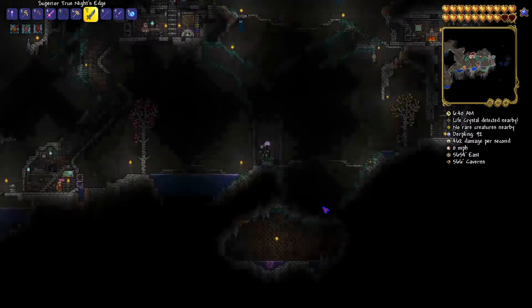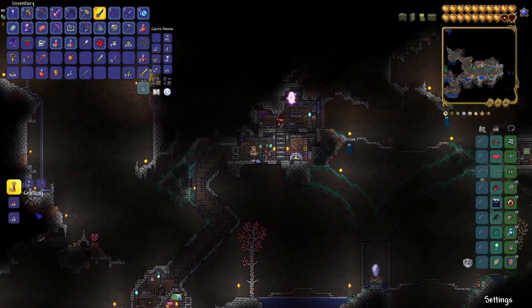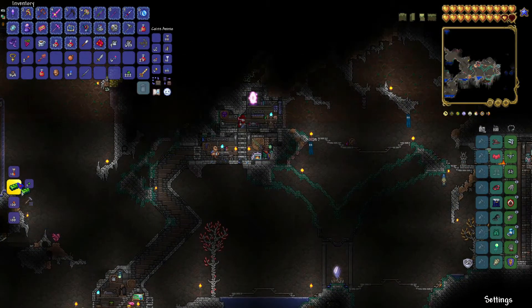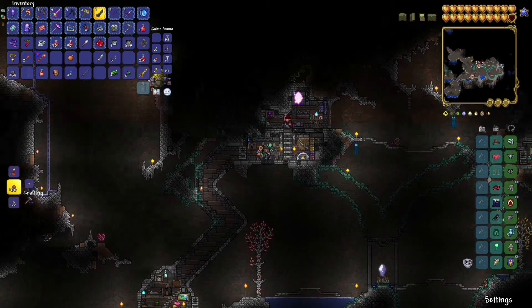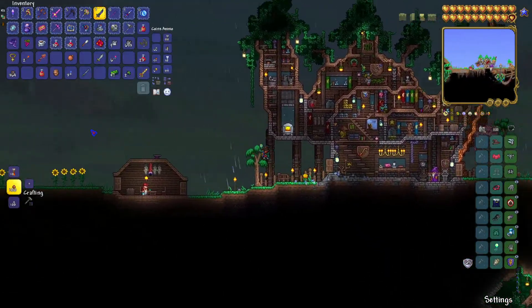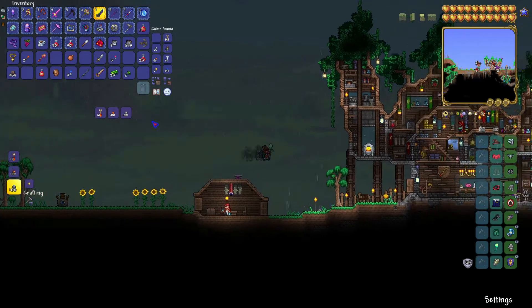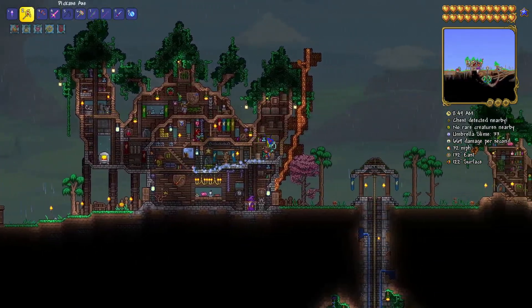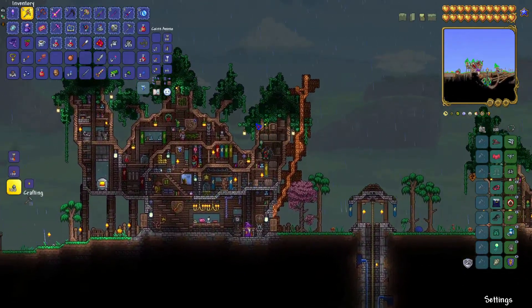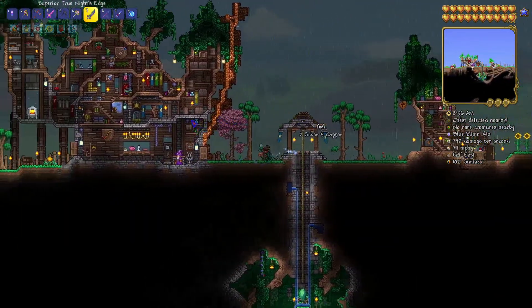Let's see how many bars we can make — a decent amount. We're still going to need to go back for more for the Turtle Armor, obviously, but we've got enough for what we need right now. The True Excalibur, combined with the True Night's Edge, and you get... Oh, maybe you have to make it somewhere else. You need the Broken Hero Sword on the PC version, but you don't need it on the mobile version, which is already 1.4. That's a bit strange, but okay.